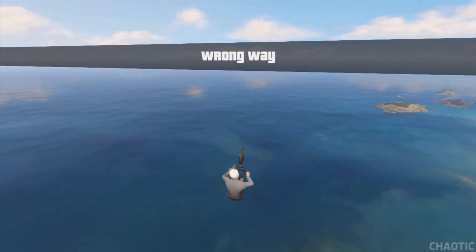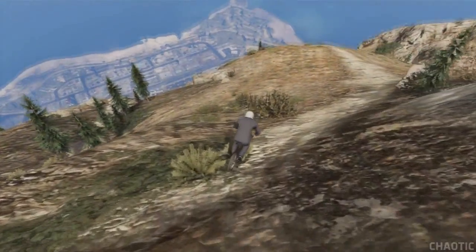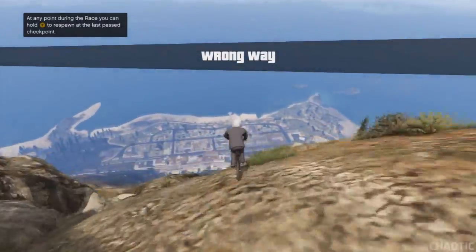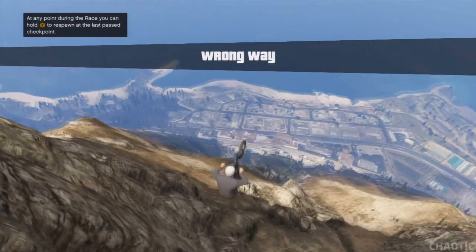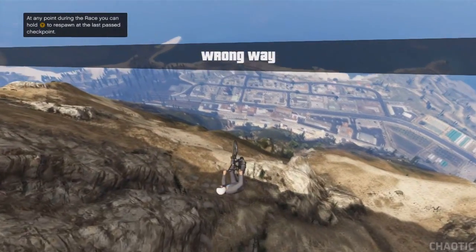You can of course do this glitch in a normal online game, however I decided to do this glitch in a race called Peak Performance, as the race itself starts at the top of Mt Chilliad, making this glitch really easy to do and repeat as many times as I wanted. So if you do want to try this glitch out, I recommend you try it in the race Peak Performance, as you'll spawn at the top of Mt Chilliad every time you die.